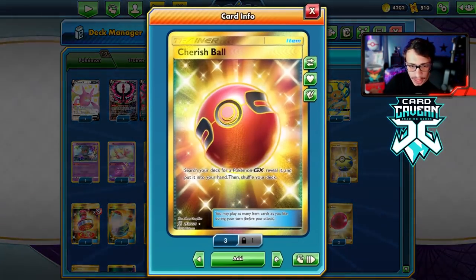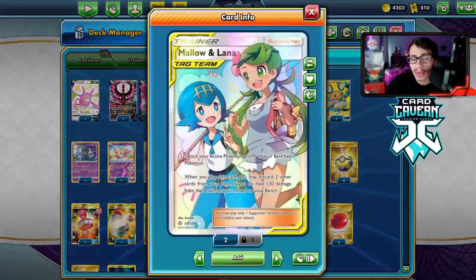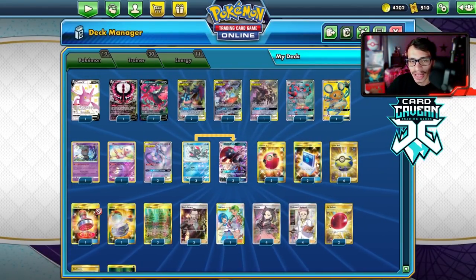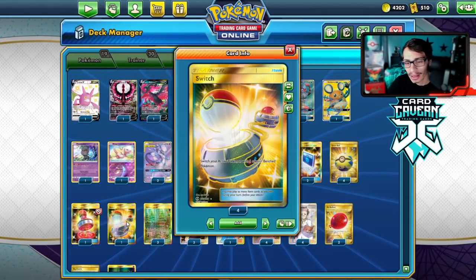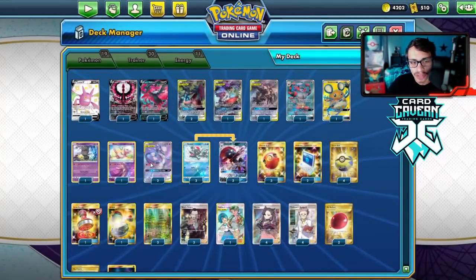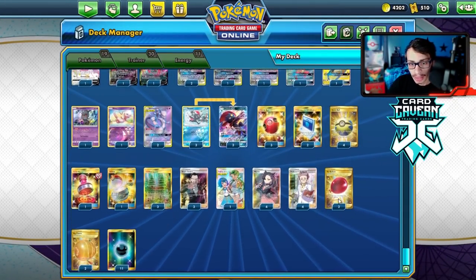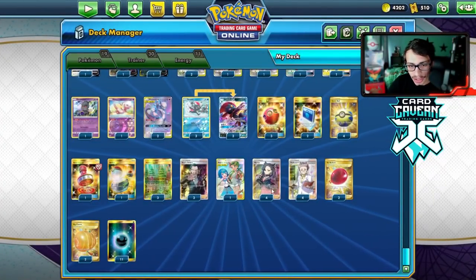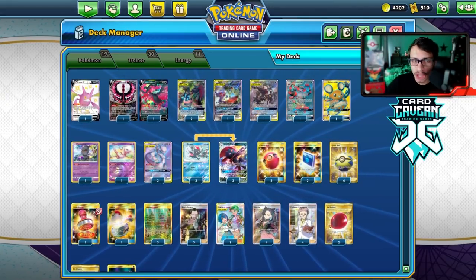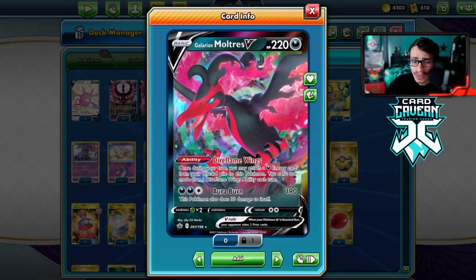We have three Cherish Balls, two Comms. Some decks use a Tag Call package but I'm not playing it. I do have one Maolana as an extra supporter. One Switch, one Stamp, two Balloons, two Big Charm to give Mewtwo extra HP. We're running 11 Dark Energy, four Marnie, four Research, three Boss — very staple stuff. Let's try out Dark Box today with Moltres V making it great again.